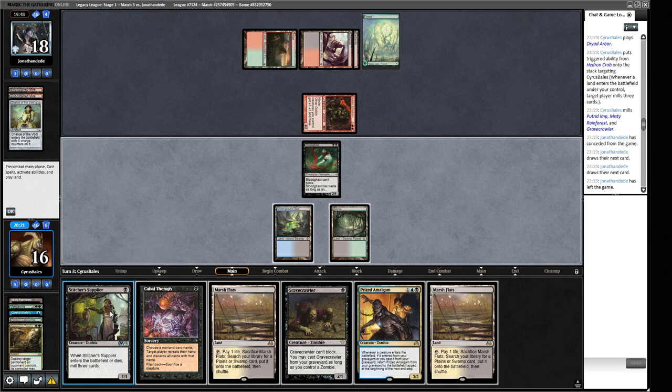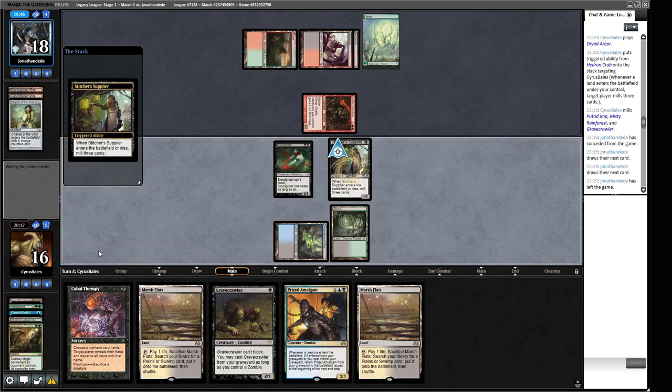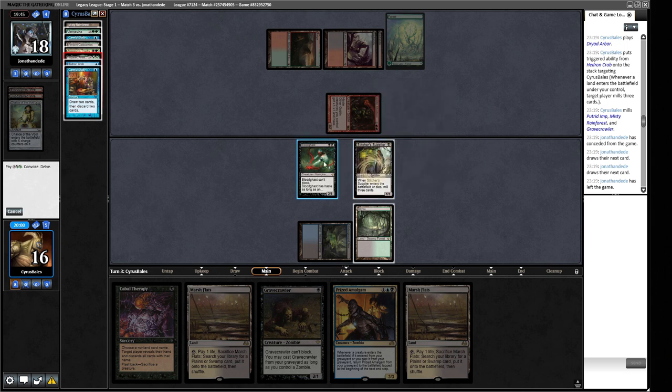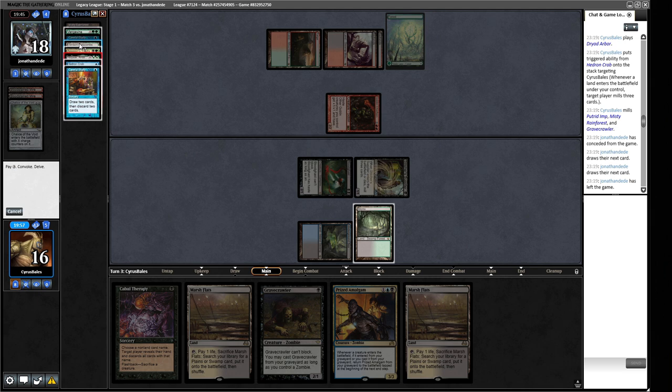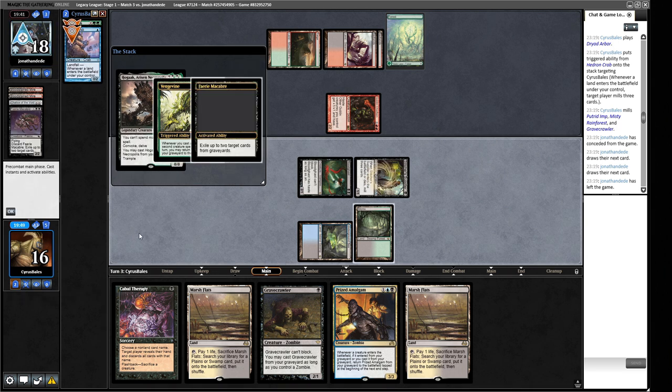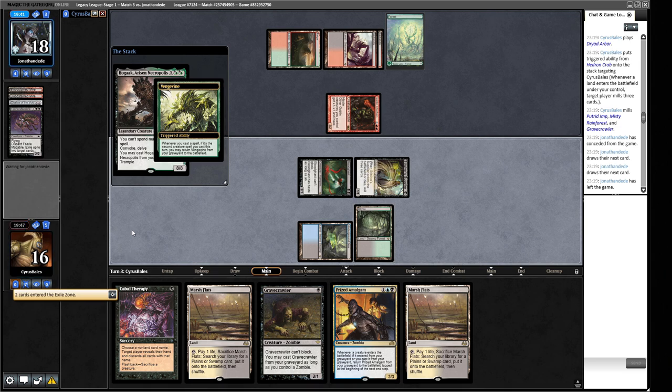Step one is playing this guy out — mills us three cards. One, two, three, four — we can just cast the Hogak right now. I think that's probably the best thing to do, put it on the stack immediately. Our opponent has Windswept Heath, Careful Study, Burning-Tree Emissary, Assassin's Trophy, Careful Study — so we get our Vengevine back as well now. We still get our Hogak here. Now we will Cabal Therapy our opponent, naming Goblin Ringleader — and Kiki-Jiki, and a bunch of other stuff.